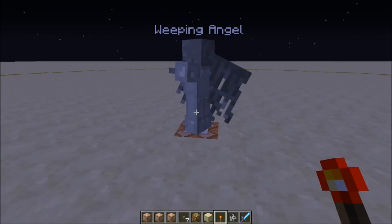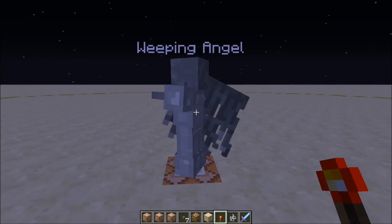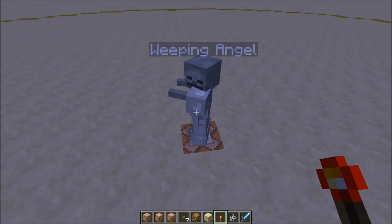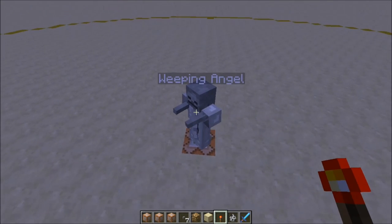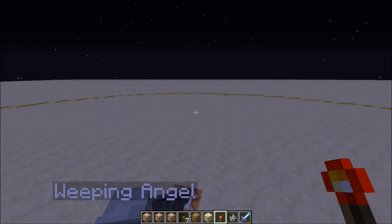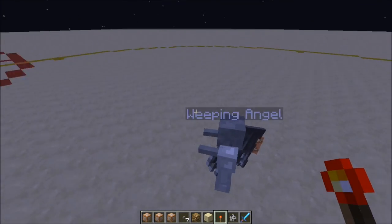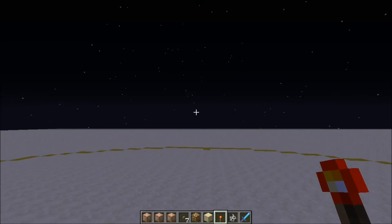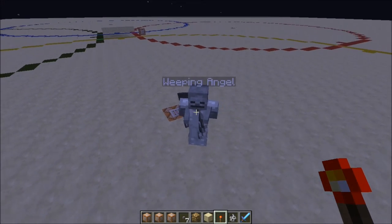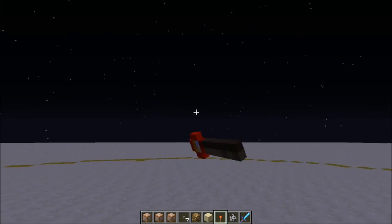So how does it work? I'm running a clock that goes into an execute command for any skeletons with a score of 'angel' of at least one. What that execute command is running is a test for any players inside this circle — a radius of 25. For the yellow circle, it's any people looking that way, and if true it'll teleport the skeleton one or two meters that way.